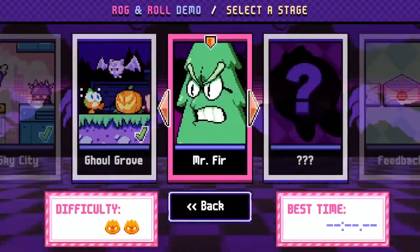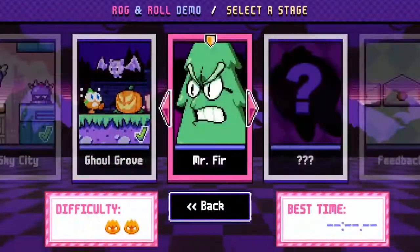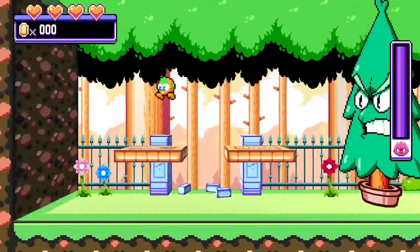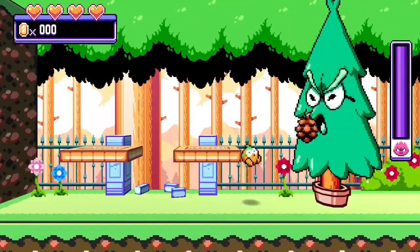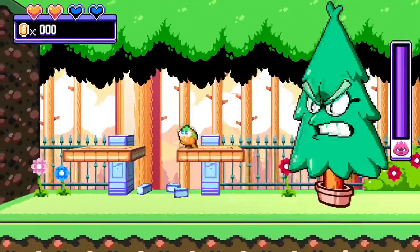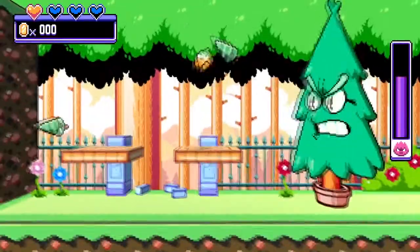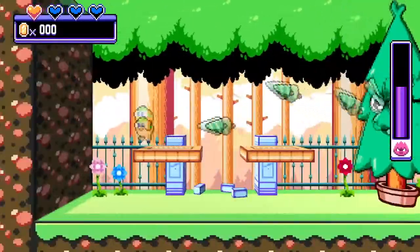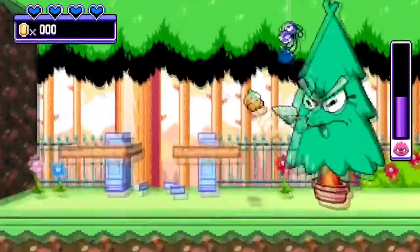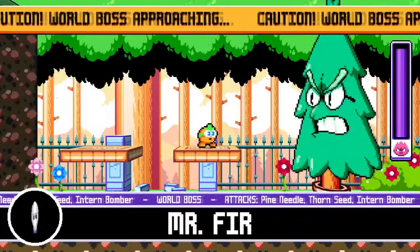Let's try Mr. Fur and see what he's all about. I'm really enjoying this game, very excited to see more and see how it all works together. I can roll into him — ouch. I have to do a jumping roll. Okay, this is not going to work. We've got a spider with a bomb — that's not fun. We've got a little bit of understanding now.